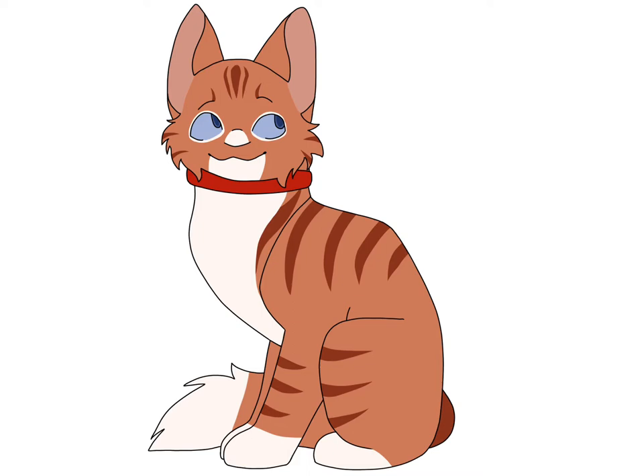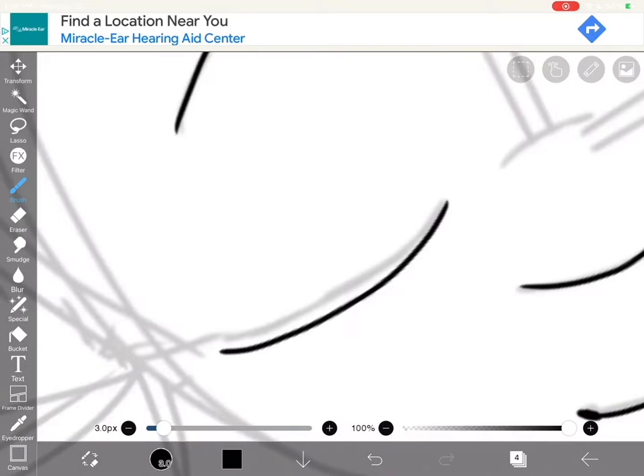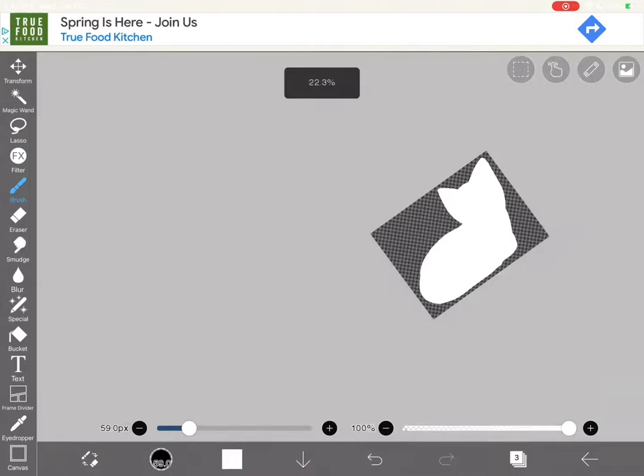Here's my design of Crystal. Next is Milo. Milo is described as an orange tom — he appears in Pebbleshine's Kits, which I have also not read yet. I forgot to add his collar.